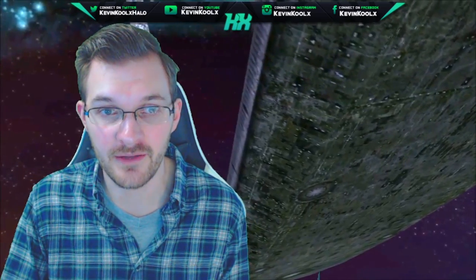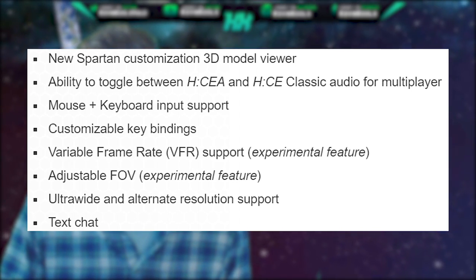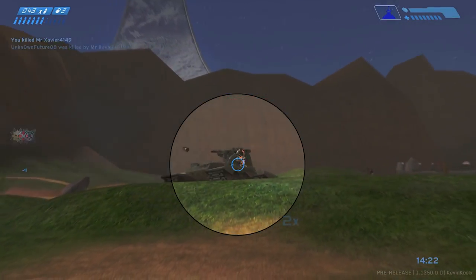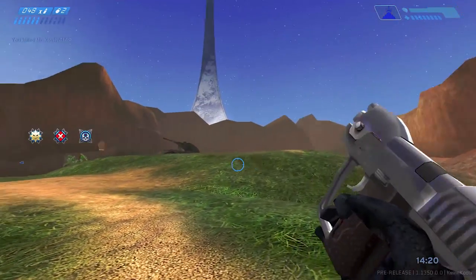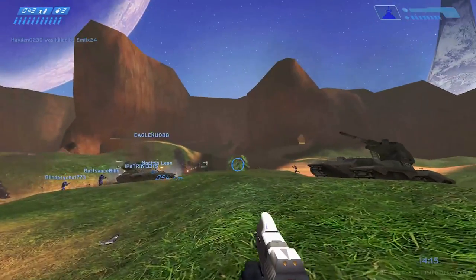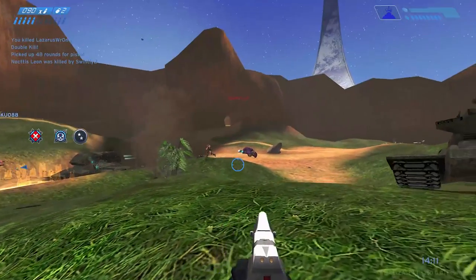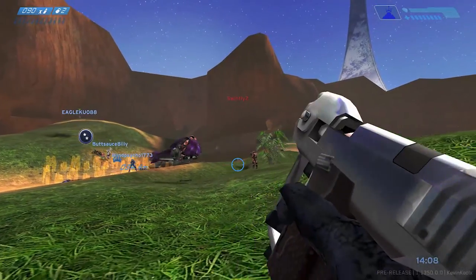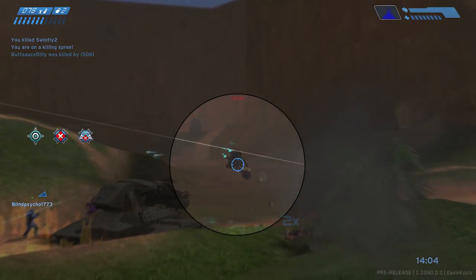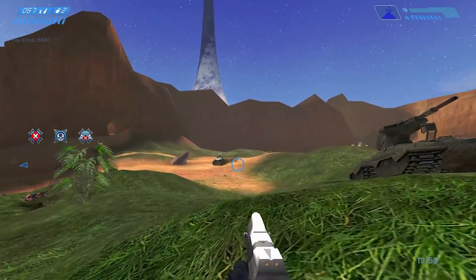Obviously bringing the PC version, you have mouse and keyboard support along with customizable keybinds, and variable frame rate support — which is currently an experimental feature offering 60 FPS or unlimited. During the flighting process I was playing on Unlimited and getting around 200 frames in multiplayer, which is pretty smooth. This is going to look great on nice monitors going above 60 frames per second.